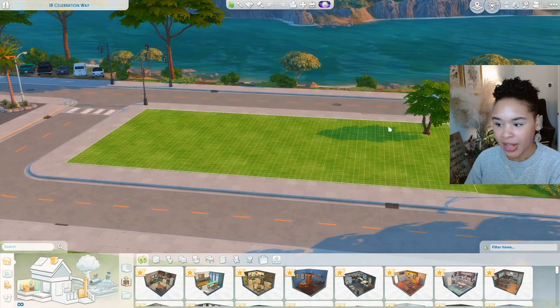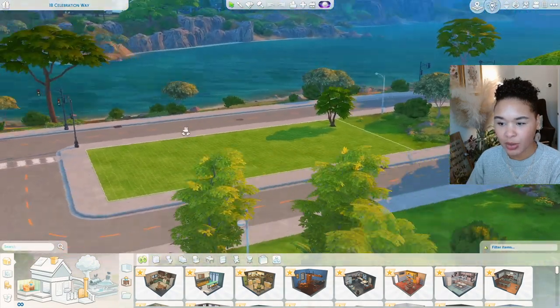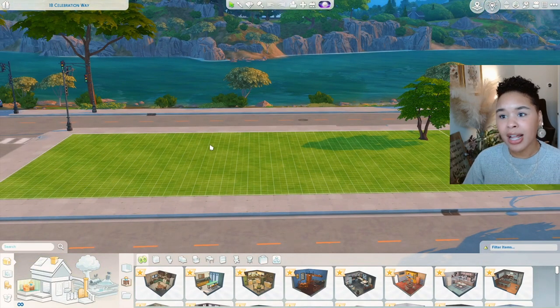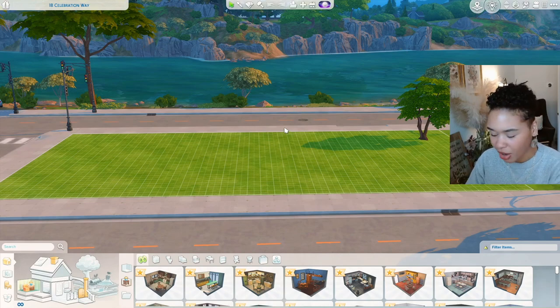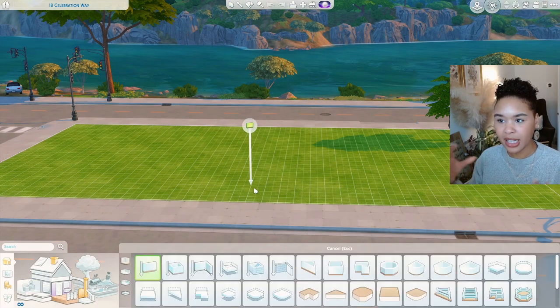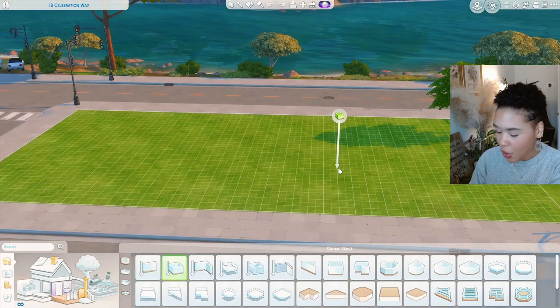I'm thinking we can build a duplex here and then also create a little row of townhomes to make it a multi-family lot. I love this world — it's so pretty. Duplexes are basically like one house split into two. Sometimes, depending on where you are, they can be split into multi-family homes like four different units in a mansion.